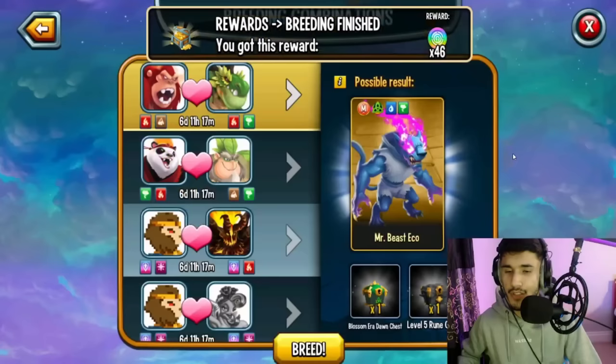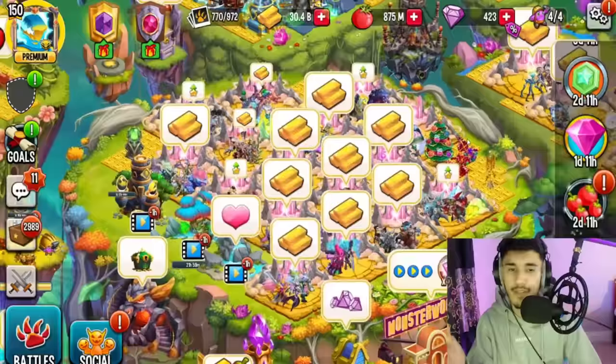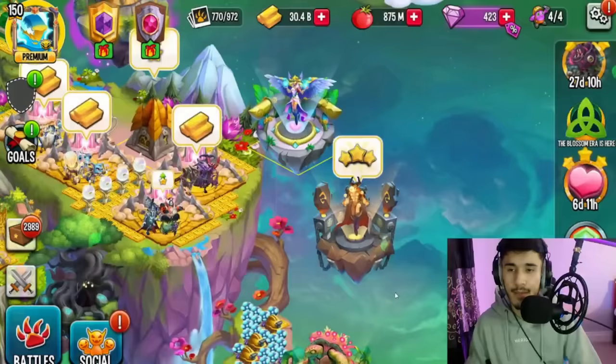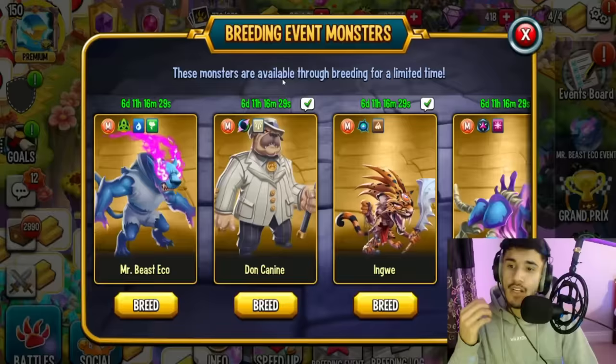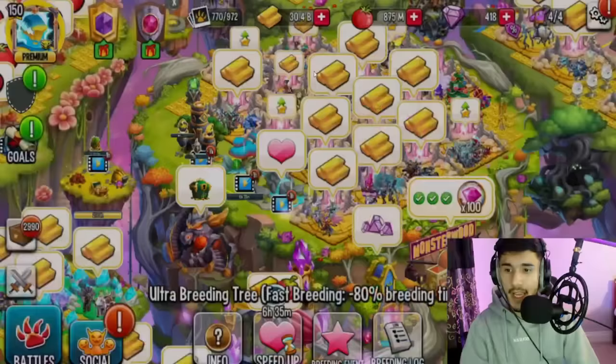I didn't get it on my first go, but you might. If you get one day and 22 hours, you got Mr. Beast Eco. If you don't get that time, you got something else — keep trying. I'll activate another breed to try again. I got six hours on my second try — that's an epic monster, so keep trying. At time of recording there's about six days and 11 hours remaining to obtain this monster through breeding.